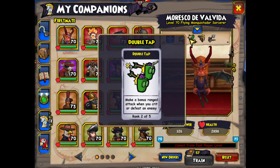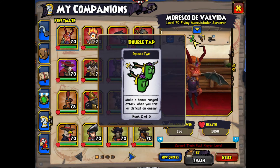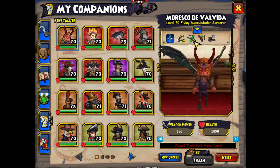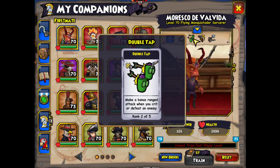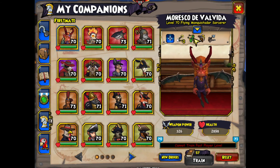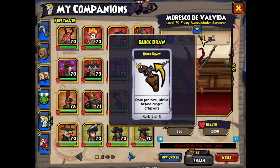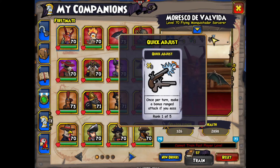Same thing for Double Tap, except it's not based on chance — it's based off criticals or if you kill something. Double Tap can also go on to another target. If you crit, that's another chance for a Burst Fire; if you Burst Fire, that's another chance to crit and get a Double Tap — that's why it's called chaining, it's a chain reaction. Then you have Quick Draw to trigger some of those chains.